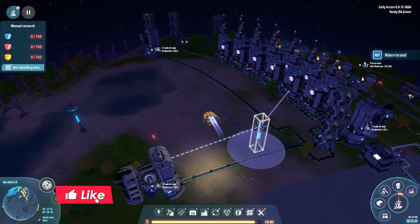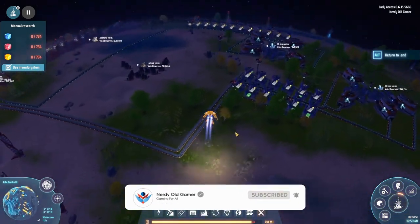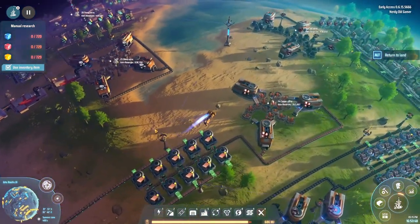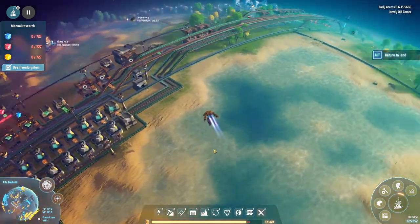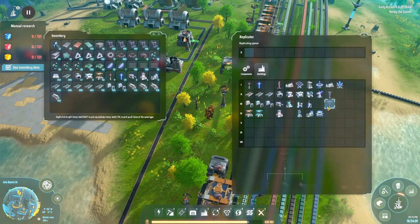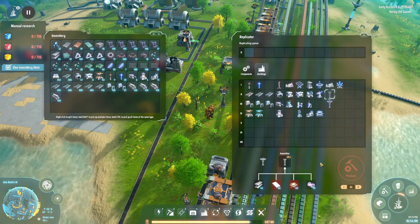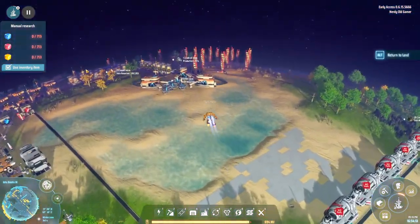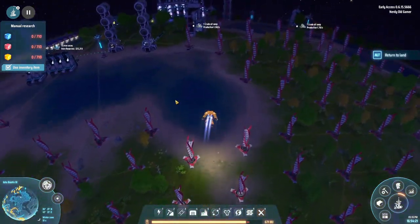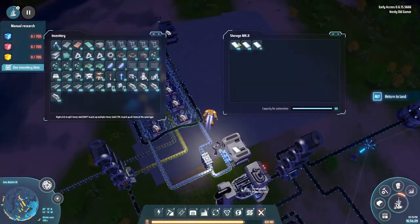Let's head to our bus, which is somewhere... there it is. We want to make two of these - for that we need to make two of these. Oh, we need titanium. Let's go grab some of that titanium before it uses it all. Don't use all the titanium - I'll grab all of that.